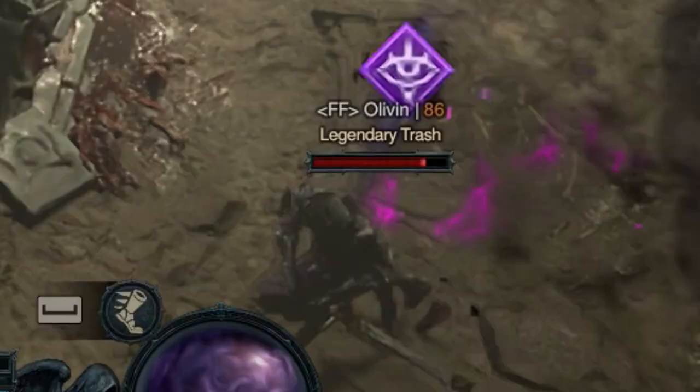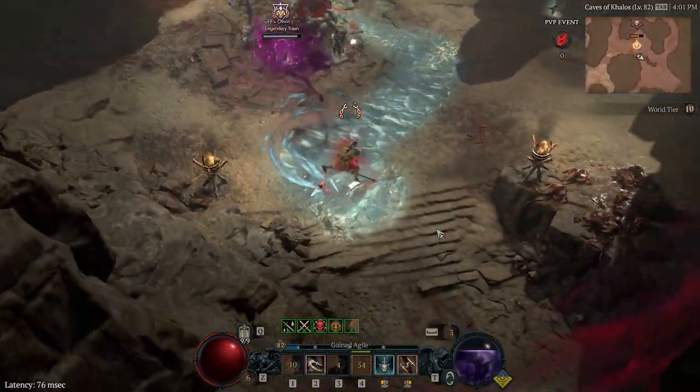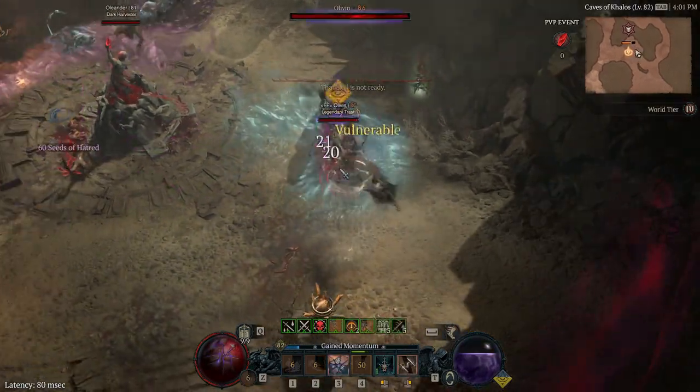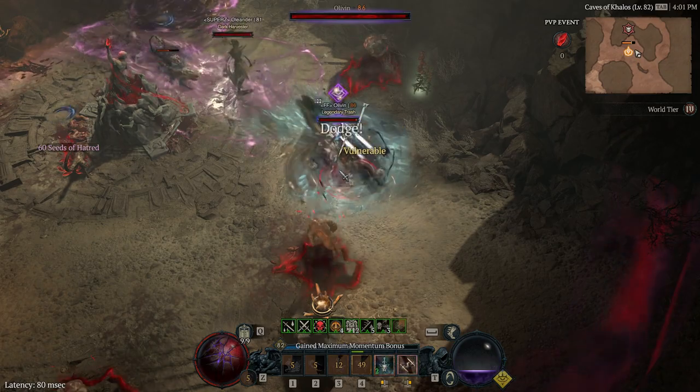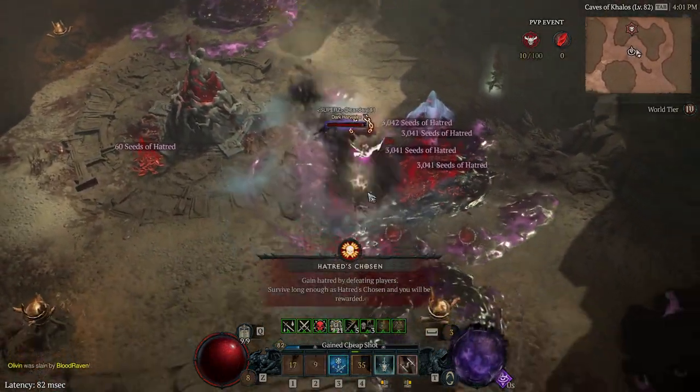Here's a level 86 Necromancer. Missed my first freeze — no problem. Shadow Clone gives me more freeze chances. Dazed, dazed, Shadow Clone dazed him again. A level 81 joins the fight, but I freeze and burst down the first Necromancer, then jump on this guy and do the exact same thing.